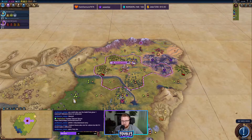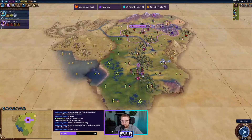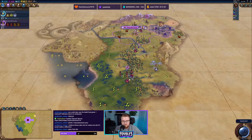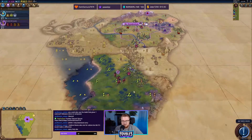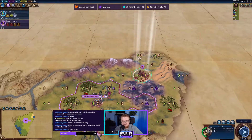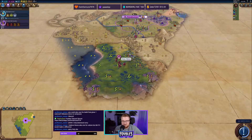Gobustan is completely open to us — we can get three holy sites around it if we plan our cities well. That'd be really nice. We've got tundra down here, so hopefully there's nobody south of us.